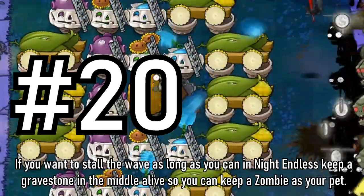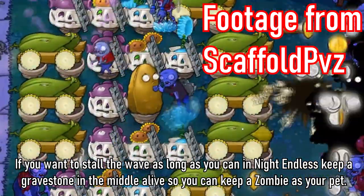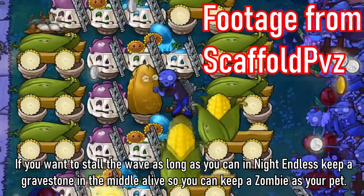Tip 20: If you want to stall the wave as long as you can in Night Endless, keep a gravestone in the middle alive so you can keep a zombie as your pet.